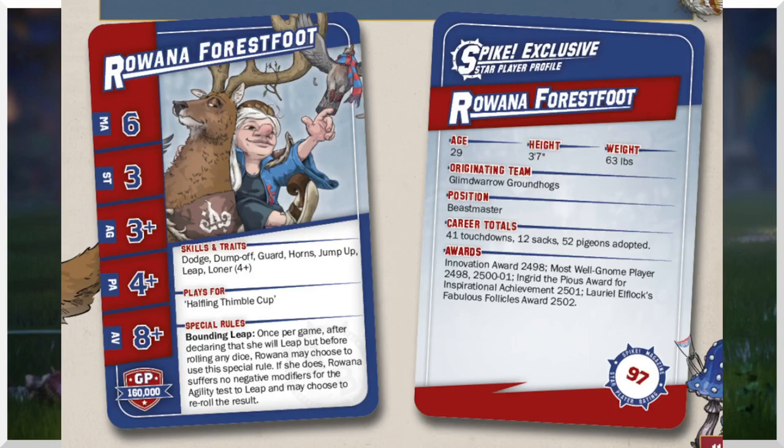She's essentially like a Hobgoblin or an Amazon Linewoman, because she's also got dodge. At 160k, it's quite a cheap star with a bunch of skills on top of dodge. Loner 4+ is completely average. Dump-off implies ball carrier, as does Movement 6 and Strength 3 — some pretty good things. Agility 3+ is fine. Dodge is good. So she's got a couple of things that make her a good ball carrier. Also the leap — she hasn't got Stunty, because obviously she's riding a stag.